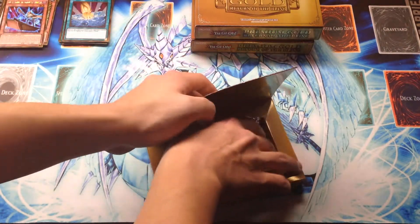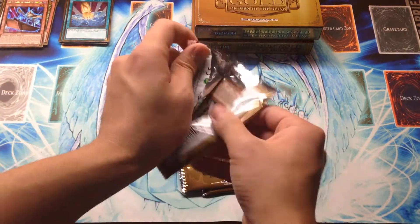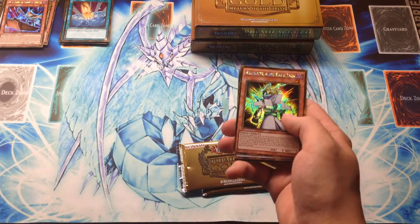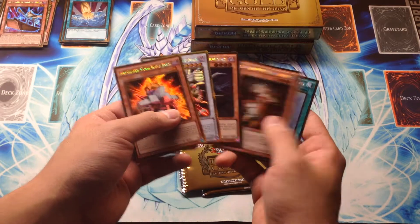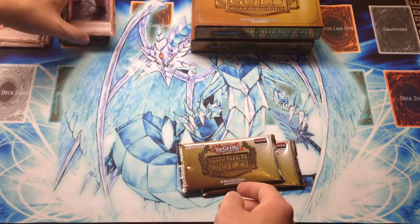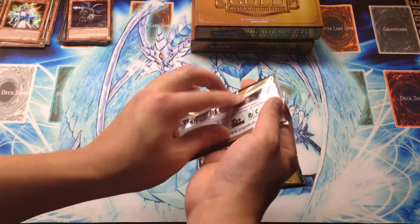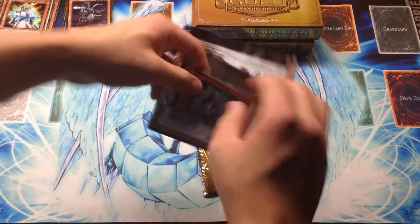The first pack contains Blackwing — Blizzard, Dragossack, Doom Calibur Knight, Trap Tricks Mermilio, and Rank-Up Magic Astral Force. Liking the Trap Tricks in here — I'm going to go ahead and do a deck profile very soon, once I have that deck polished up for this format and I've tested it a little more.